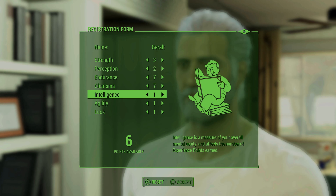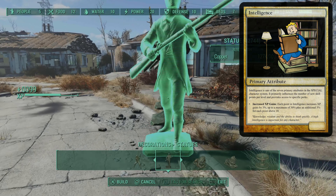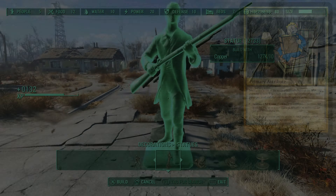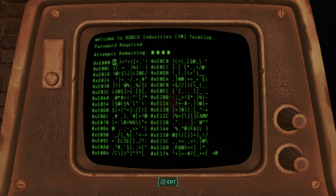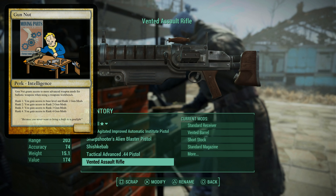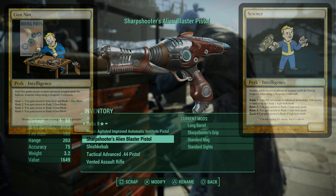Next we have Intelligence, which unlike previous games has no direct effect on skills. Instead, its major draw is a 3% increase in experience gained from all sources with each point you invest, which is fairly significant when you're looking at the big picture. A higher Intelligence also reduces the number of words displayed when hacking a terminal to unlock doors or uncover information. It also holds useful perks like Gun Nut, which lets you make modifications to your weapons, and Science, for those special weapon modifications that might be from another planet.